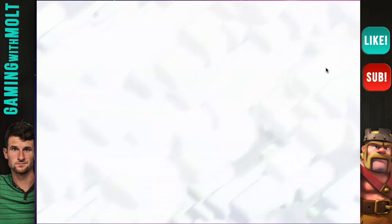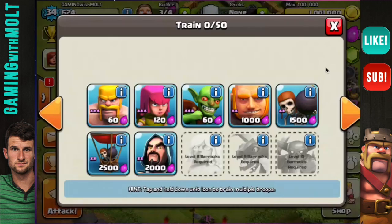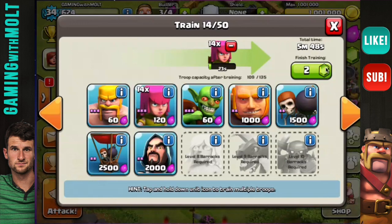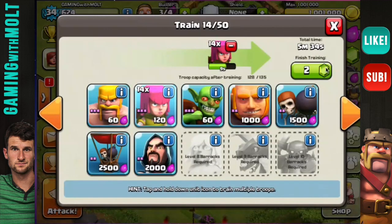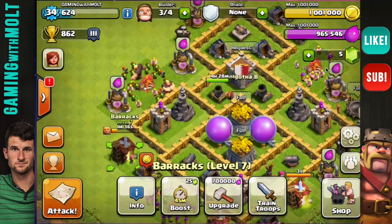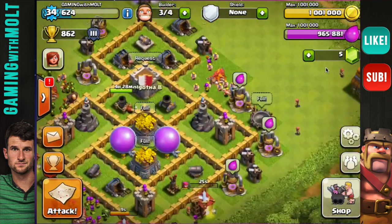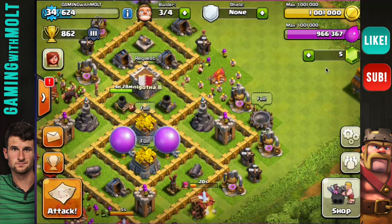Let's go ahead and train up some more troops. We used two giants, so let's train up some more archers and some more goblins. I don't want to take seven minutes, let's just do 10 of them and bring in some more archers. I don't know if we'll actually be able to attack again because that's going to take a while for all those troops to train up — but maybe I'll just do a half attack and see if I can find a base like that again.